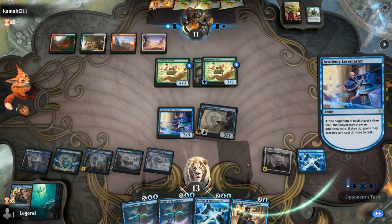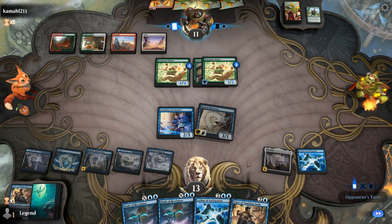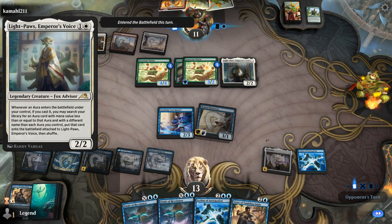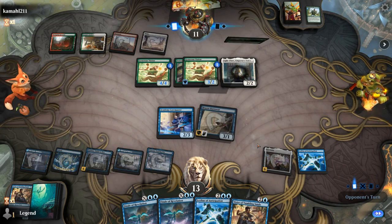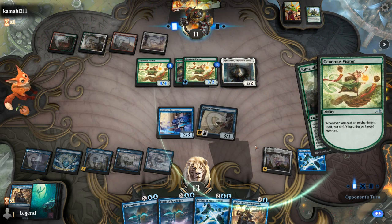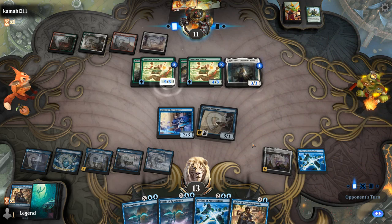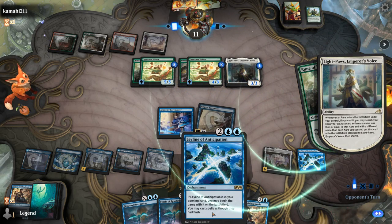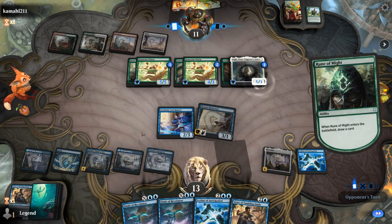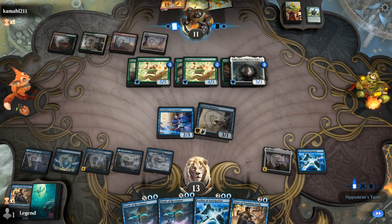If I survive this turn and keep my devotion, I should be ready to go off. Light Paws makes sense, so that can grab all sorts of auras. And a Rune of Might for trample. I should be able to take a hit here. Next turn, probably start with a Leyline using my non-Nykthos lands. This will tap for eight, then activate Nykthos, untap with Vizier, cast a big Finale, and take it from there. There's our opponent hitting us for nine — even if they have a pump spell, I should still be okay.